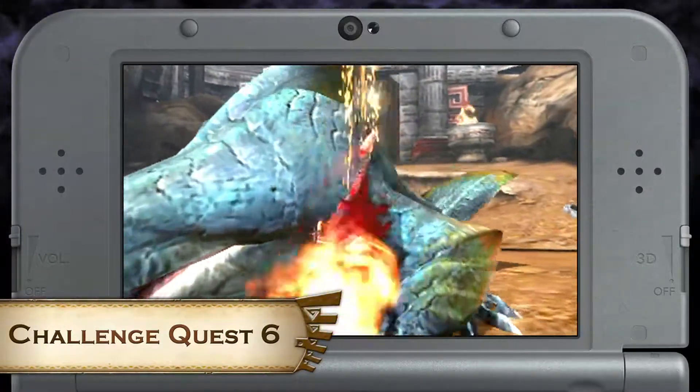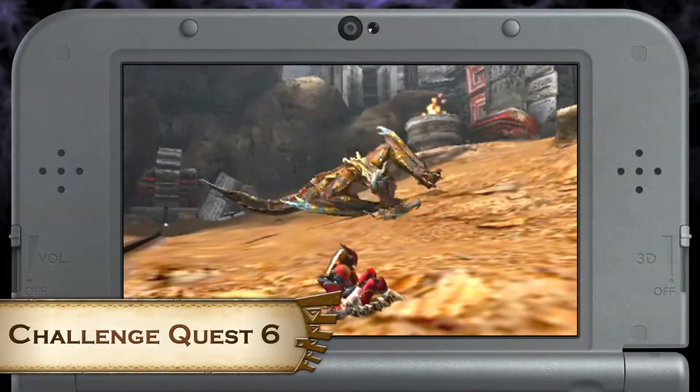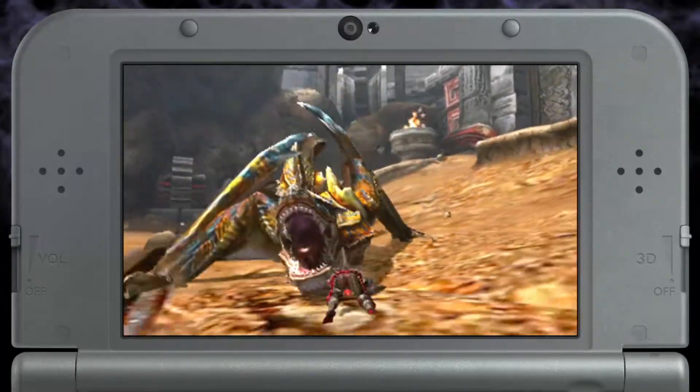We also have Challenge Quest 6: hunt a Xantreos followed by a Frenzied Tigrex. No need to rush on this one though, because they come at you separately — unless you want that S-Rank.